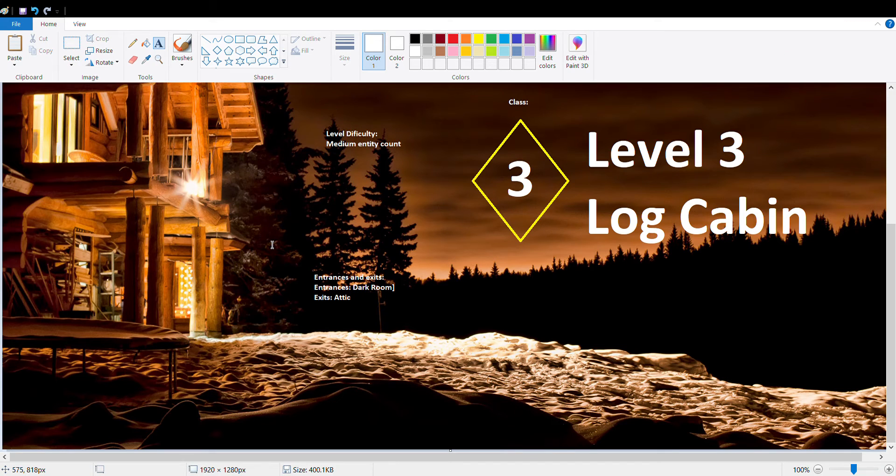Level 3, Log Cabin. Difficulty: 3, medium. Entity count. The log cabin is of course your average cabin surrounded in the woods.